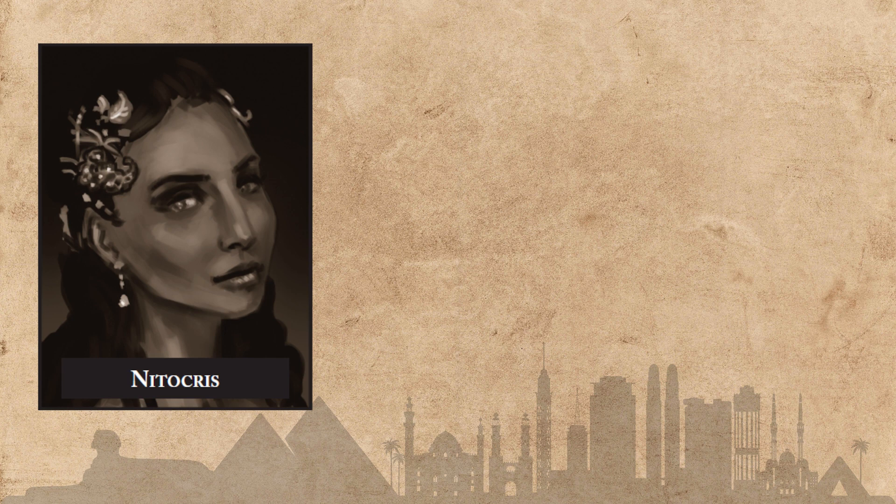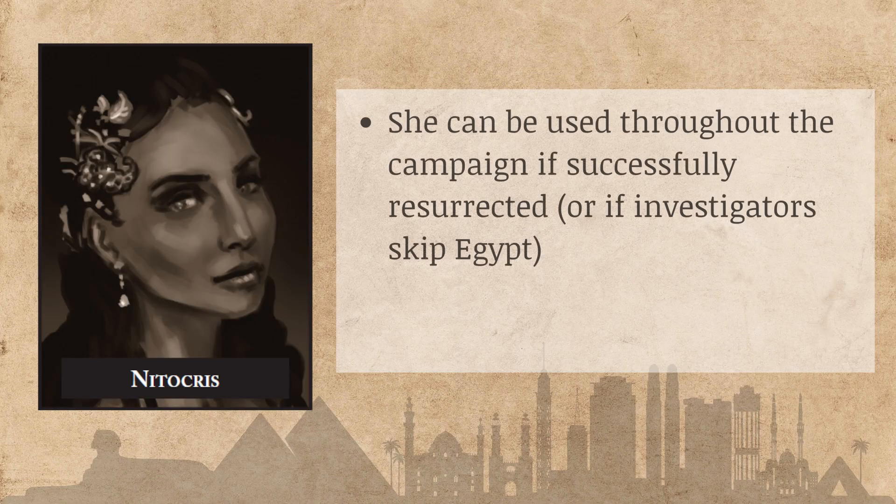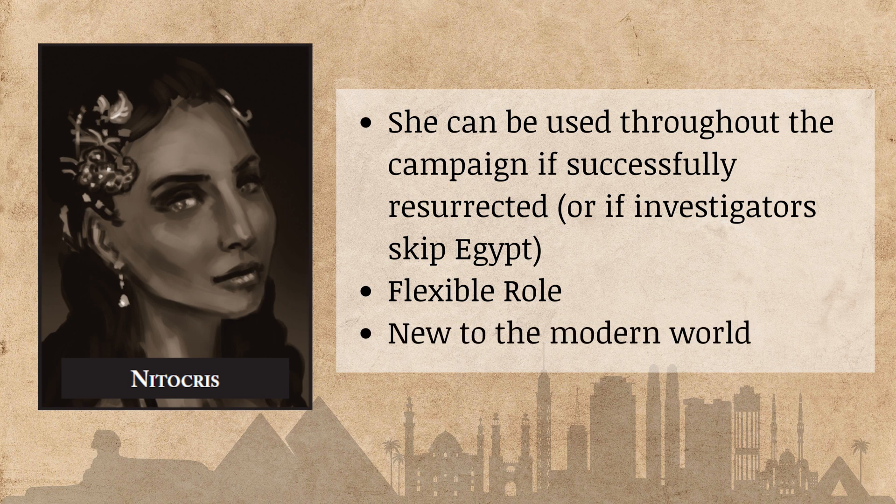Finally we have Sharifa Rawash, also known as Queen Natakris. My players successfully thwarted her resurrection so they didn't get to interact with her, but there are mentions in other chapters of how she can be used if she is resurrected. She's pretty flexible — she could become an ally or cause a lot of trouble. One fun element is that she is very new to modern society, having been dead for a long time, so you might play with her confusion and effort to learn and fit in.